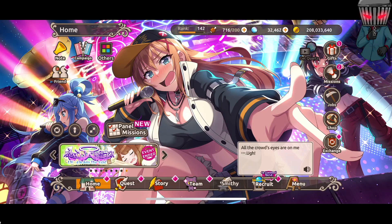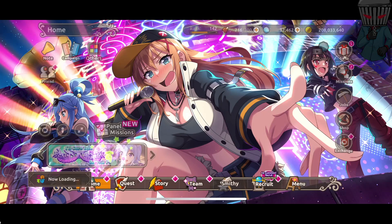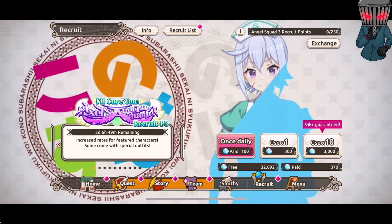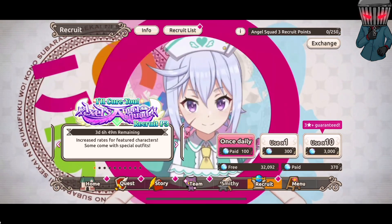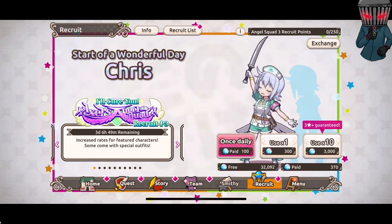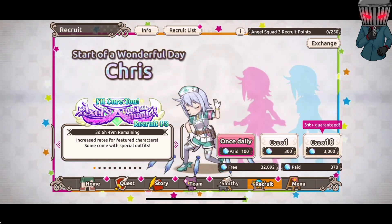We are back once again to KonoSuba Fantastic Days. Today we are going to be summoning on the brand new banner — Axel's Angel Squad Recruit Part Three — so this time it's Chris. I have found it weird that they've been splitting up the Axel's Angel Squad like this. Why didn't they just put Erica and Chris on the same banner?